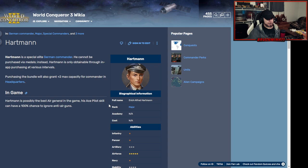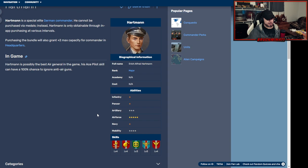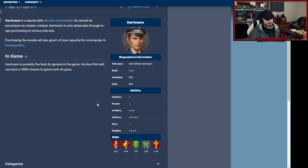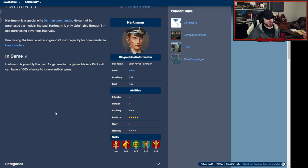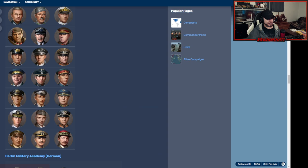Next up we've got Hartman, who comes in a bundle as well. He has an Inspiring perk — I just want some damage output or straight attack. But hold on — that perk would actually increase damage over the period of an entire conquest, so they're gaining a lot of damage with that. I mean, I would never buy him, but he's alright I guess.